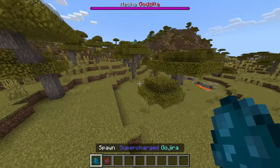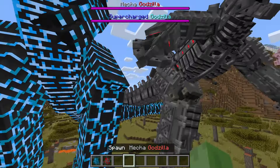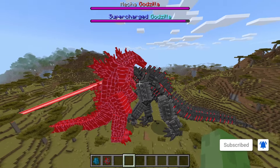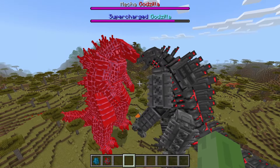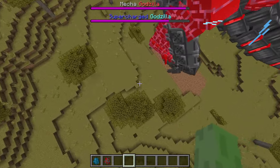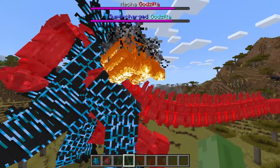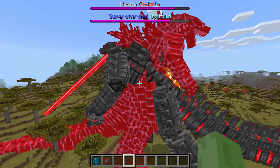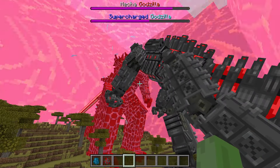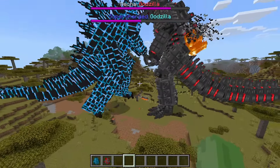And then a little to the left - three, two, one - supercharged Godzilla! I'm not entirely sure who's going to win this time because that fight was so close. But Mecha Godzilla always goes for the first hit, going straight for a beam and doing a pretty good chunk of damage to supercharged Godzilla without supercharged really doing anything back. Supercharged finally gets a hit in - we're about to get hit by a thermonuclear pulse - but again not doing too much damage to Mecha.